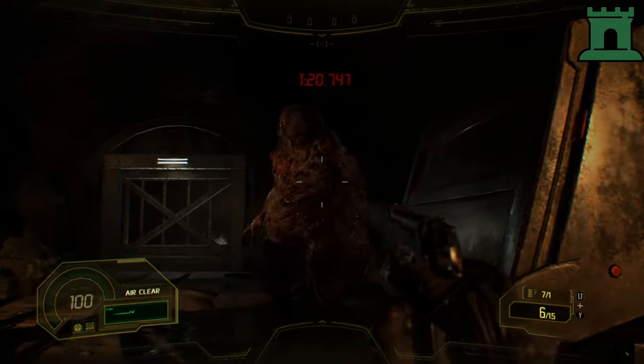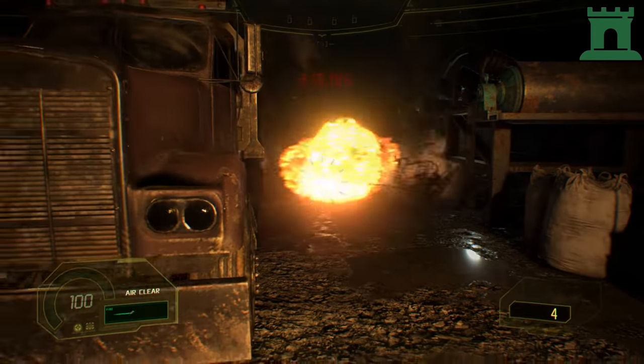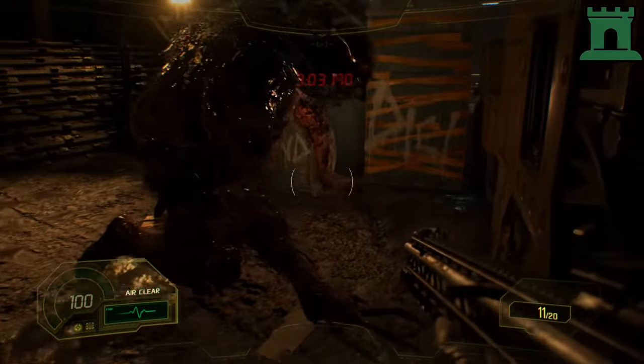Use your terrain to your advantage — try to sidestep around the truck while blocking to reduce damage. It's really important to kill the facehuggers quickly and all at once, so remember to keep those incendiaries ready.